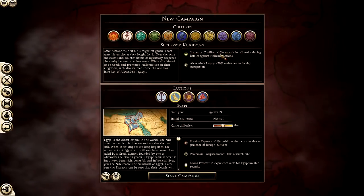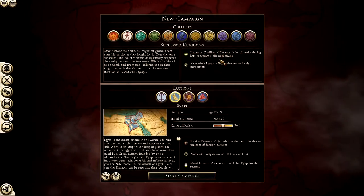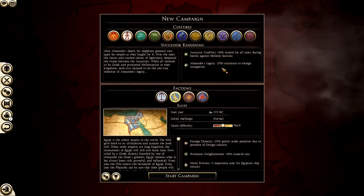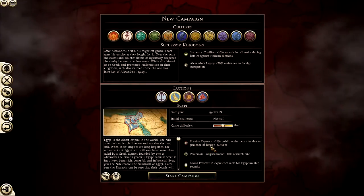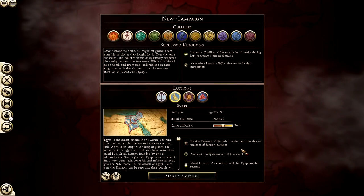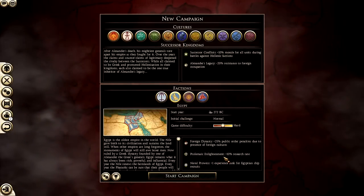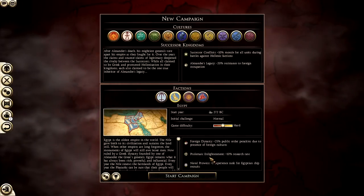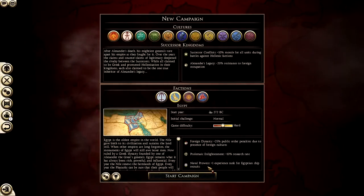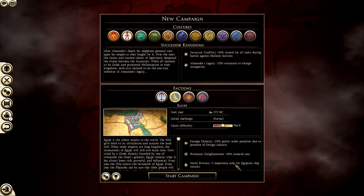Egypt is a Successor Conflict faction, giving plus 10% morale for all units during battle against other Hellenic factions. Alexander's Legacy provides minus 20% resistance to foreign occupation. Foreign Dynasties gives plus 25% public order penalties due to the presence of foreign cultures. Ptolemaic Enlightenment gives a 10% research rate bonus, which is very handy for getting new technologies. And Naval Prowess gives plus 1% experience rank for Egyptian ship recruits, so naval will be quite important as well.